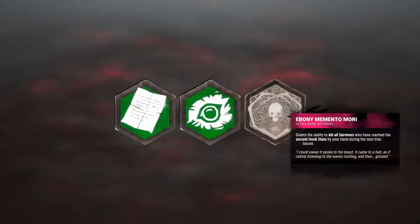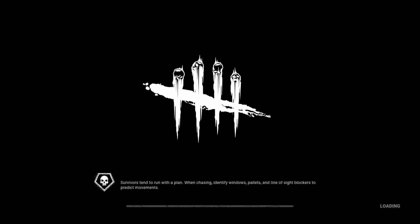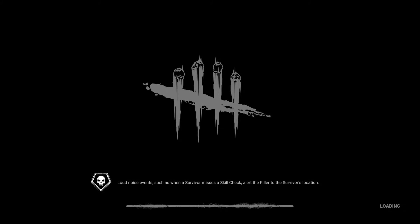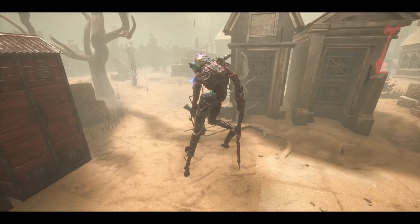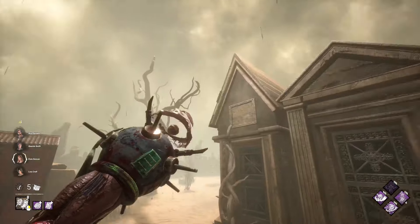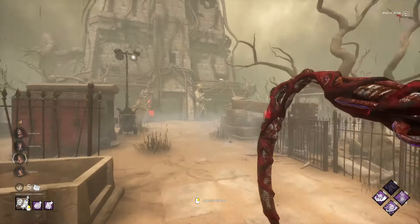Alright, so I'm giving this another shot. This is actually my third game — someone brought two map offerings. The last match didn't feel very eventful; someone kind of was AFK at the start, gave up, and someone else DC'd because of it. I think it would be better to go to Eyrie, believe it or not — that would be perfect. I prefer Eyrie because it's more open, so it's easier to tag survivors. As much as this map sucks for killer, this is still much better than being indoors.